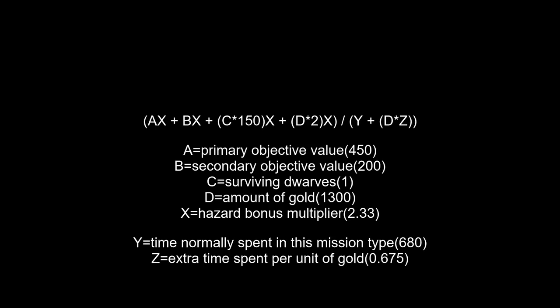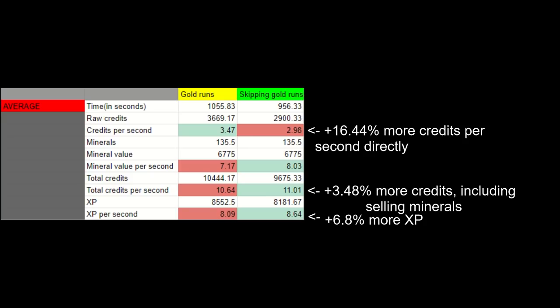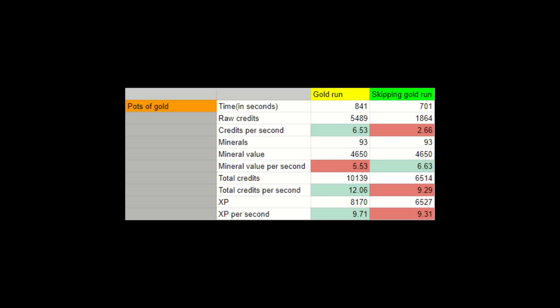We could continue, but you get my point. Broadly speaking, unless you plan on selling all your minerals, mining gold will in fact get you credits more efficiently, but will get you experience and minerals slightly less efficiently — so it depends on what you're actually farming for. And before I forget, here's the numbers on Pots of Gold. Not only does it get you way more direct credits per second, but it gives you so much more credits that you actually still make more money even if you're selling all of your minerals, and you get more experience. So it's good.